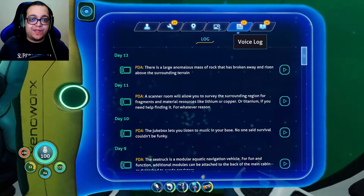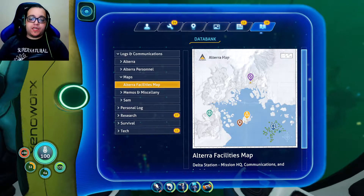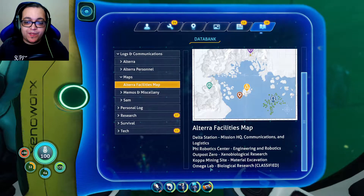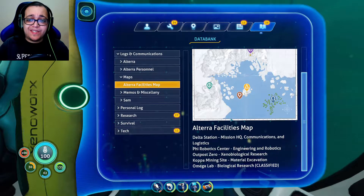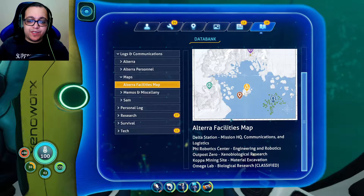What about that map we found earlier? Where is it? There — wow, it went really far. I can see the lady pads and all that. Omega Lab, biological research — classified. You can tell they were doing some serious study. Can I actually reach this Coppa mining site? It's this one, just looked it up. And if we can find this, maybe we can find a bunch of materials. That could be pretty good.